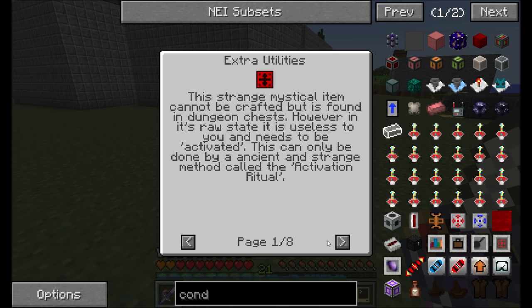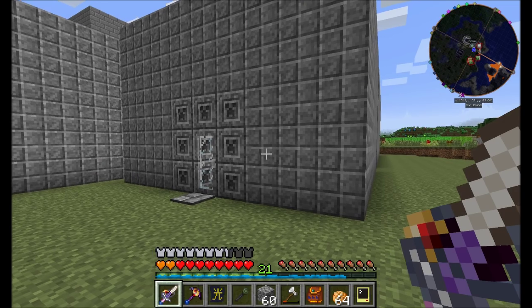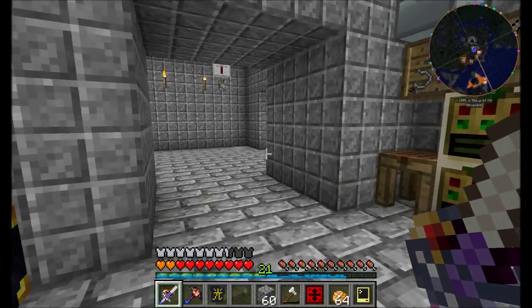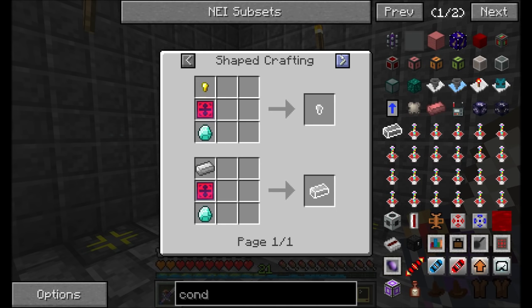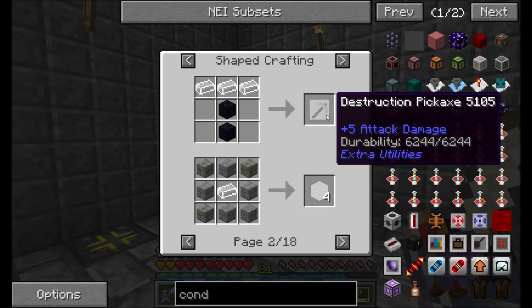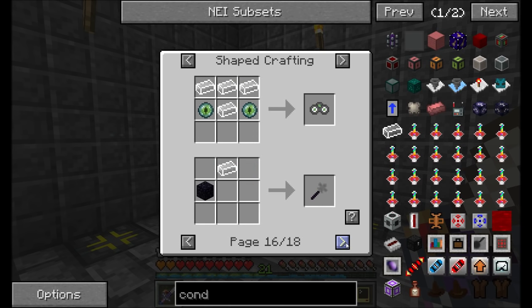Now there's a complicated activation ritual which we need to perform in order to get this thing to be useful, because right now it's in an inactive state. You can't do anything with it right now except activate it, and it's telling me right here: sneak right click on an enchanting table for more details. So let's check out how we're going to activate the Division Sigil, what we can do with it. Its main purpose is making unstable ingots, and we can use those unstable ingots for all kinds of really useful and awesome things.